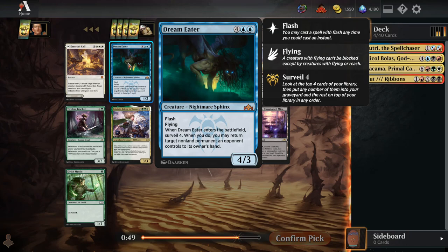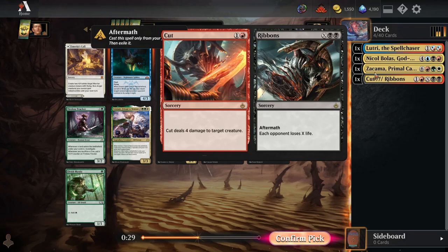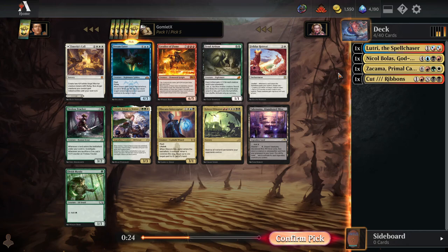Pick 5, I like Dream Eater a lot — good piece of interaction bouncing any non-land permanent back to its owner's hand at instant speed while putting a 4-3 flyer onto the board and setting up your future draws by surveilling four. Dream Eater is a super sweet card. Definitely looking to go Grixis Control here. I really want to make this Nicol Bolas work.